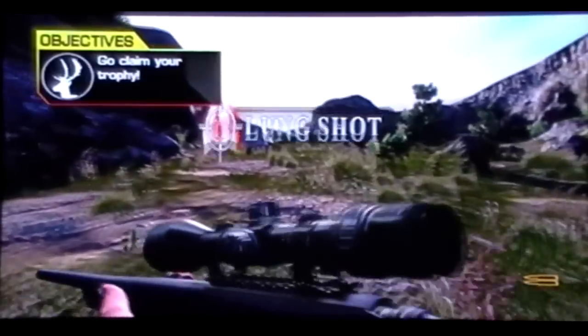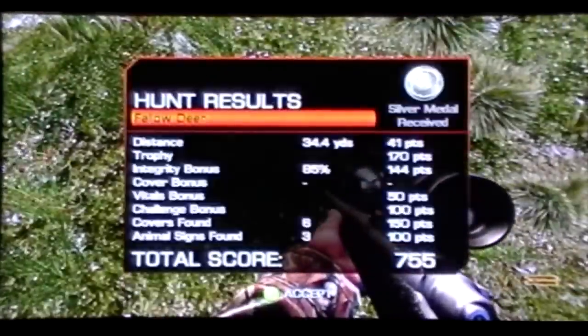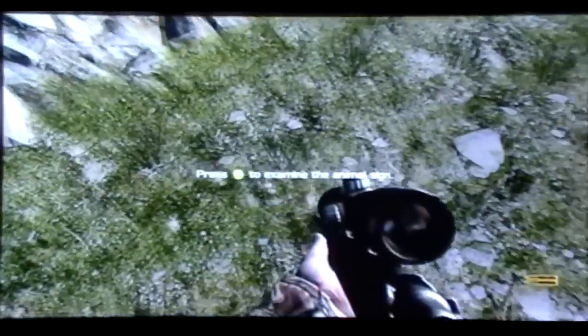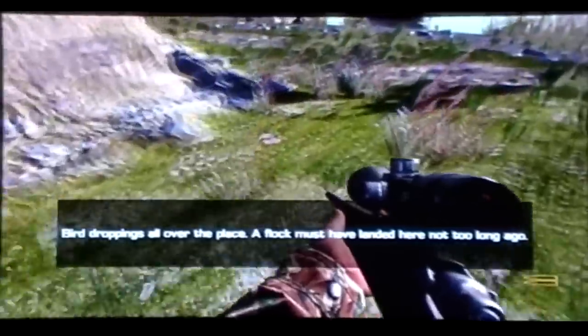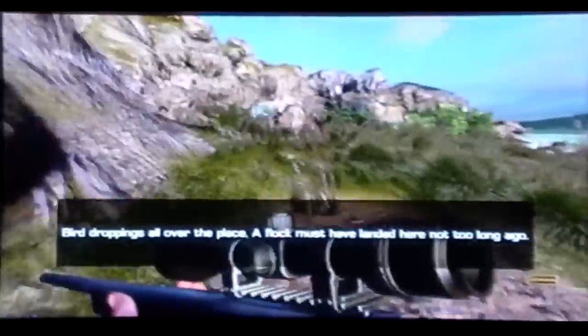The next hunt is going to be paradise ducks. There is an animal track for that one — we'll go ahead and show you that. Walk around here. Right on the other side of this bush, see some bird droppings on the ground. Go ahead and examine that. Move to the blue circle and finish that up.